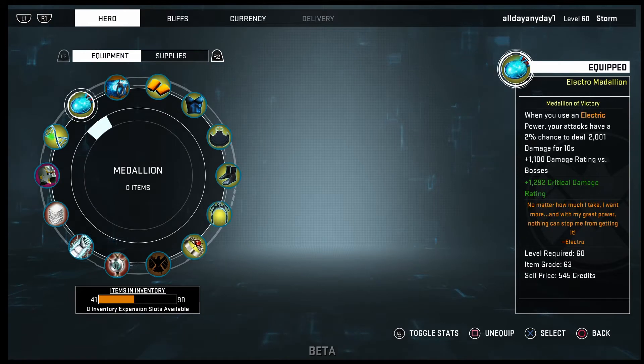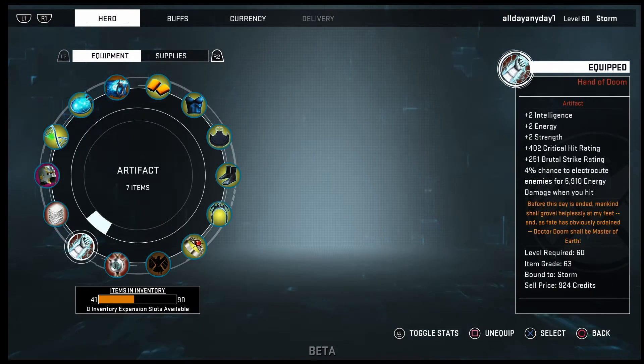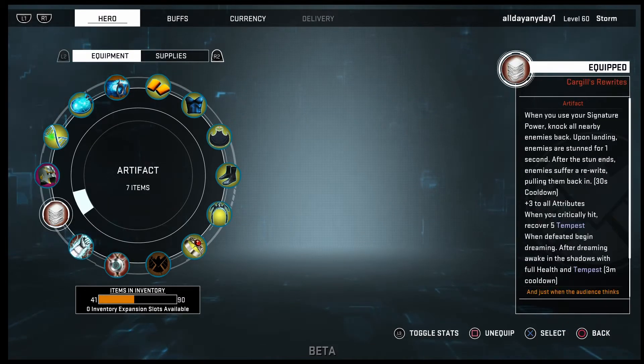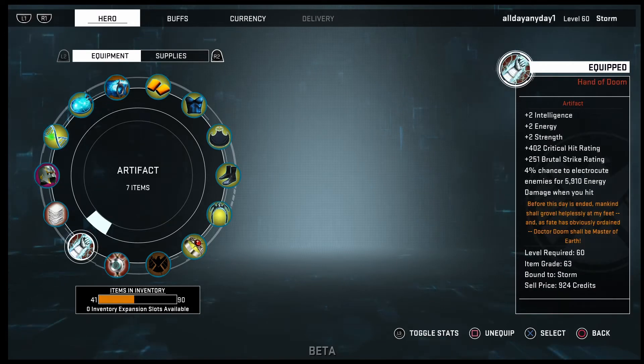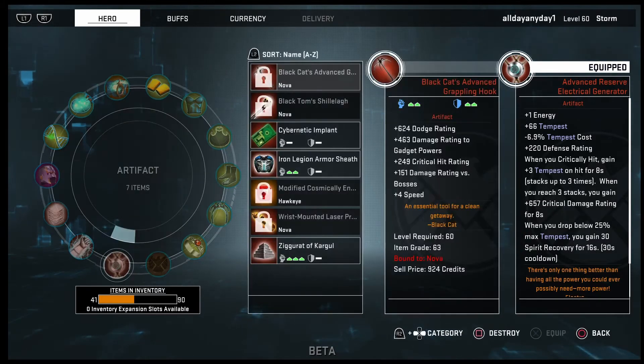I'm using the Electro Medallion for Storm. For artifacts, I'm using Cargo's Rewrites, Hand of Doom, and Advanced Reserve Electrical Generator. Cargo's Rewrites you get from the Shield Supply Box, Hand of Doom from Castle Doom, and the Advanced Reserve Electrical Generator from Electro — you can also get it from the Shield Box as well.